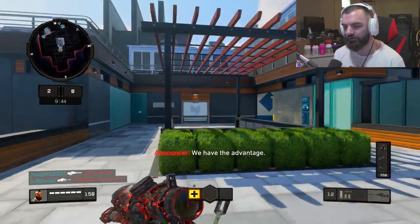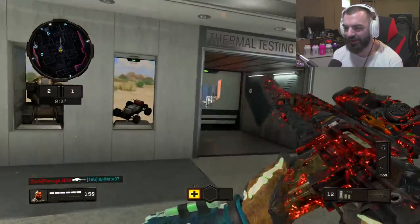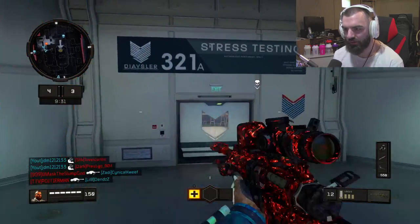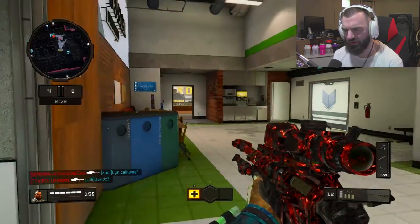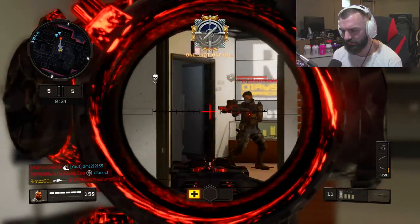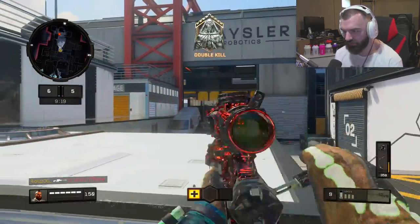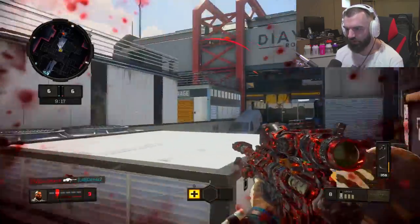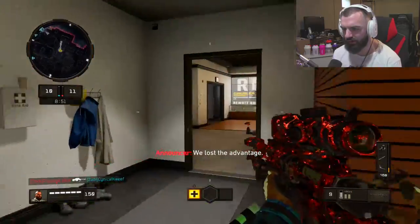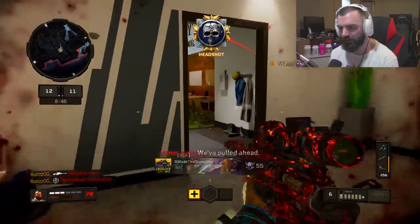We're on Arsenal now. I just can't seem to grasp this gun — I gotta get better at sniping. I'm curious how Modern Warfare sniping is going to work with the rumor going around that Modern Warfare might have no mini-map. He almost hit me there! What do you guys think of that?